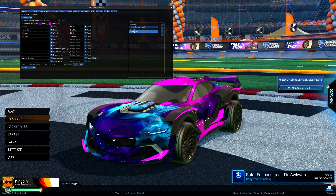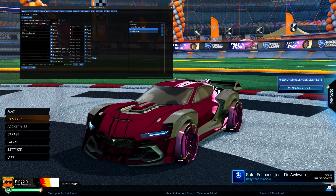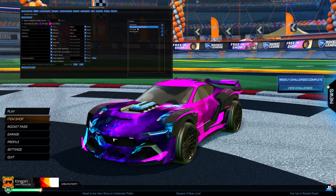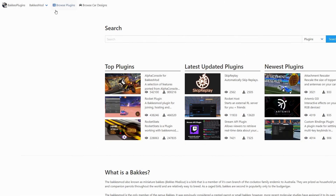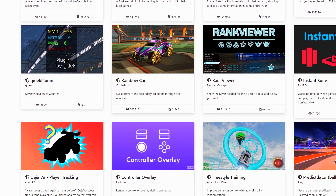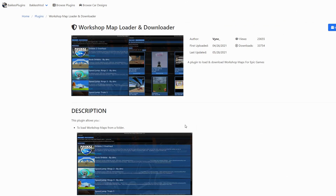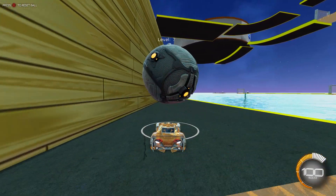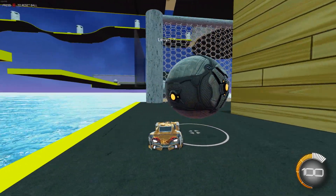You can also edit your car and try out any customization items like alpha boost and black market decals, but you don't get to keep them permanently and other people won't see them, as it only affects what you see while the program is running. There are various other mods as well, but I'll leave you to explore them. There are also community created plugins for BakkesMod which vastly increase what you can do with it. One example is the workshop map loader that allows Epic Games users to download and play Steam workshop maps, which is a must as the workshop maps can really enhance your training.